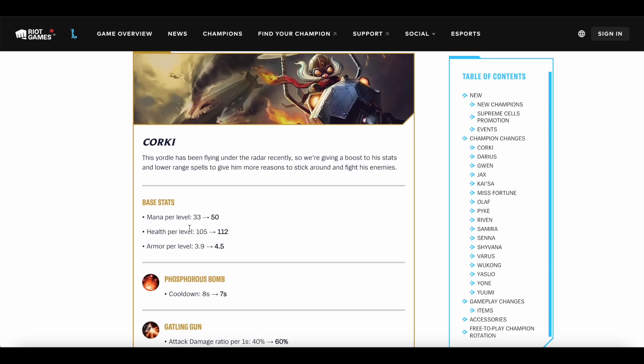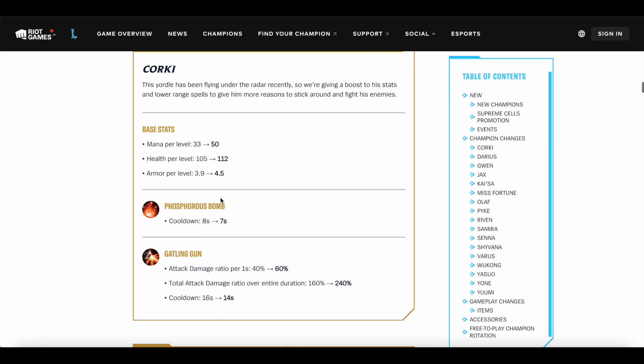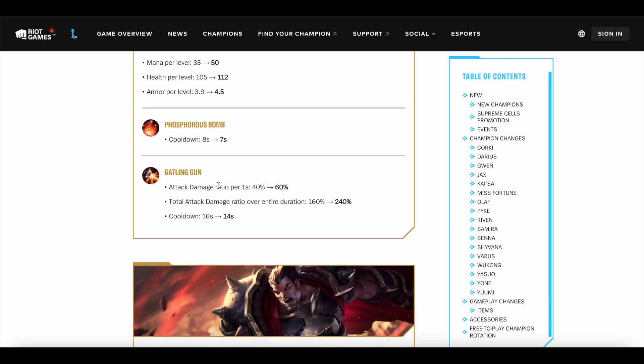Corki is getting a relatively huge buff. He's getting health per level, armor per level, and mana per level. Mana per level is probably the most significant — an additional 17 mana per level. When you multiply that by 14 levels, that's a significant amount of extra mana at higher levels, and we all know Corki has big mana issues. His Phosphorus Bomb cooldown is going down by 1 second, which isn't too significant. But the Gatling Gun AD ratio per second is going up from 40% to 60%, dealing a lot of extra damage. The cooldown is going down by 2 seconds as well, and take note this was just buffed previously when Corki's package was nerfed as compensation — so Corki's Gatling Gun is now going to be really, really strong.